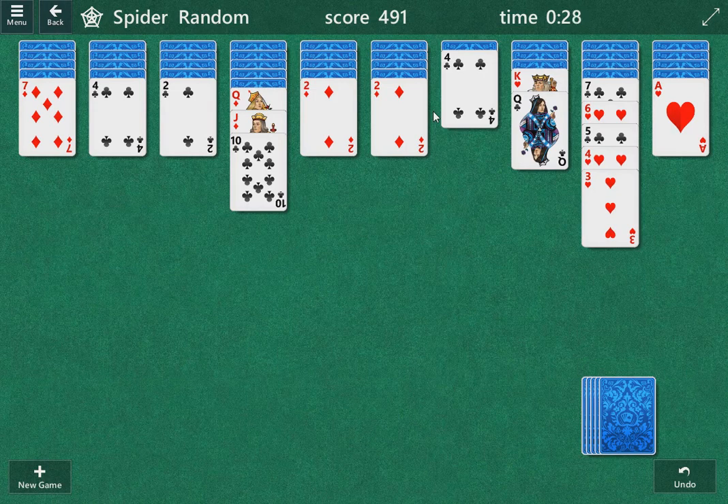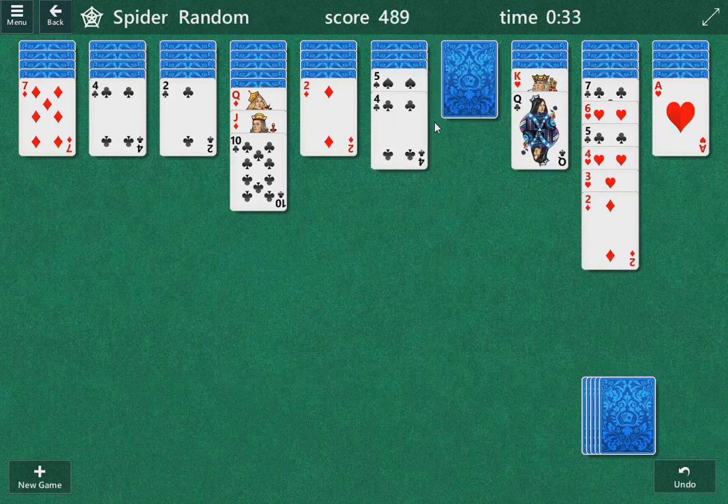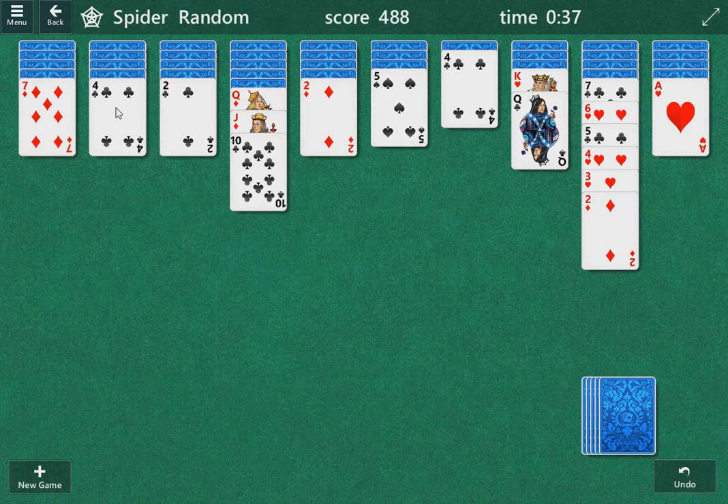Second priority, we'll try to consolidate. We've got three different twos — I'm going to try each one of those probably. That might be the way to go. Yeah, that's going to give us an open column. That was a queen there. I want to see what's under the other two, just out of curiosity.